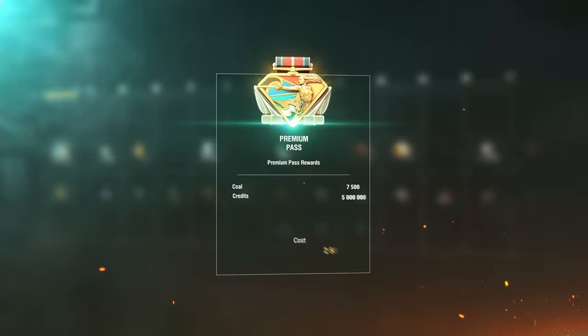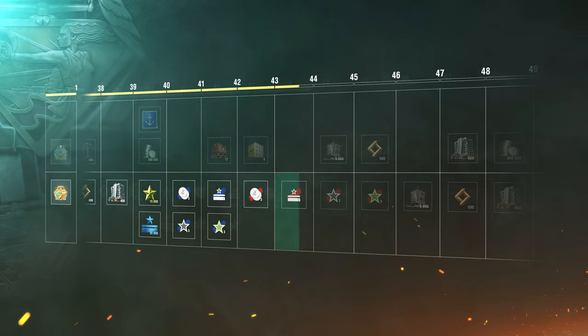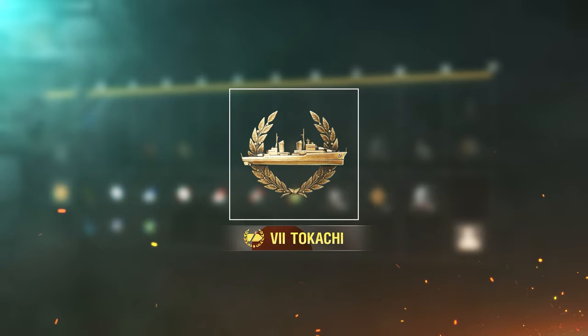You can receive even more rewards per level if you get your hands on the Premium Pass. Captains who reach the final level of the Premium Pass in Update 0.11.10 can look forward to grabbing Japanese Tier VII Premium cruiser Tukachi as the final reward.